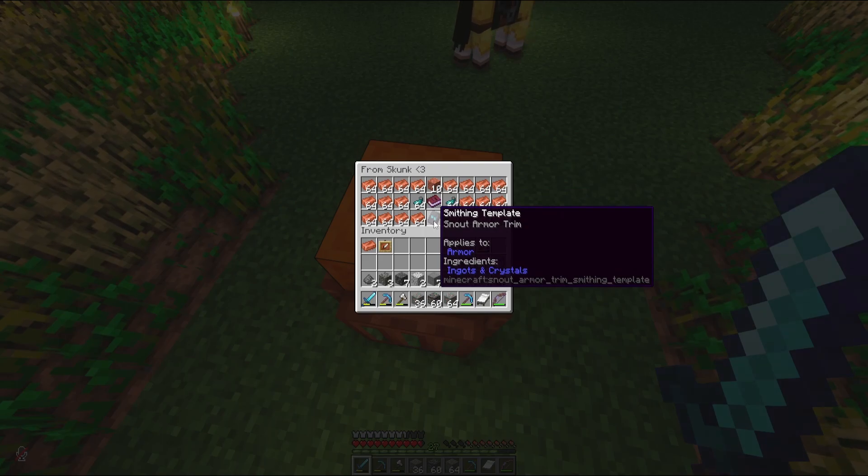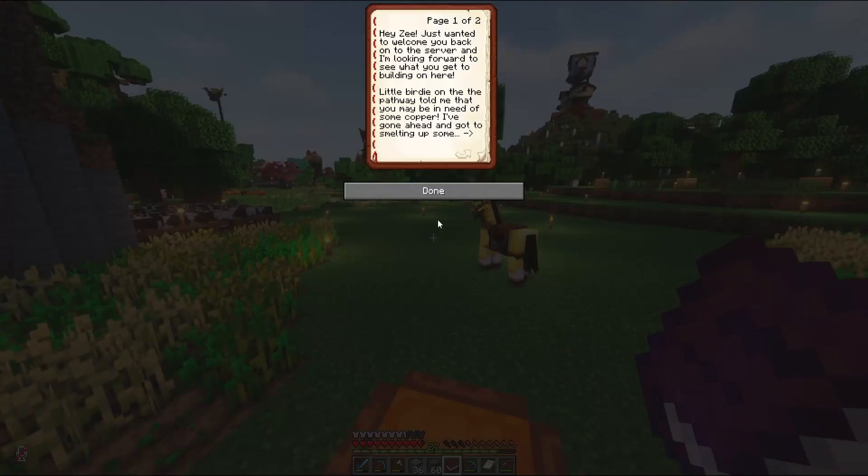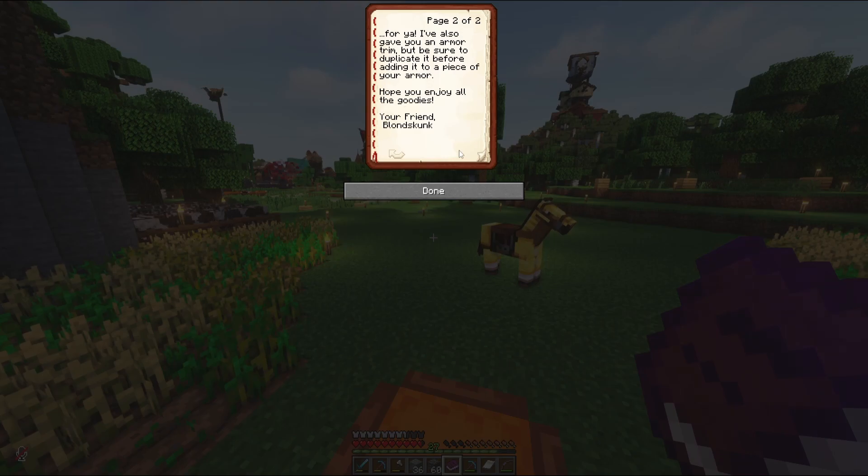He also gave us a snout armor trim. I haven't used the trims yet, but we'll definitely take a look at those in a later episode. He left a book here for us: 'Hey Z, just wanted to welcome you back onto the server. I'm looking forward to seeing what you get to building. A little birdie told me you may be in need of some copper — that little birdie was correct. I've gone ahead and smelted some up for you. I also gave you an armor trim, but be sure to duplicate it before adding it to your armor. Hope you enjoy all the goodies. Your friend, Blonde Skunk.'